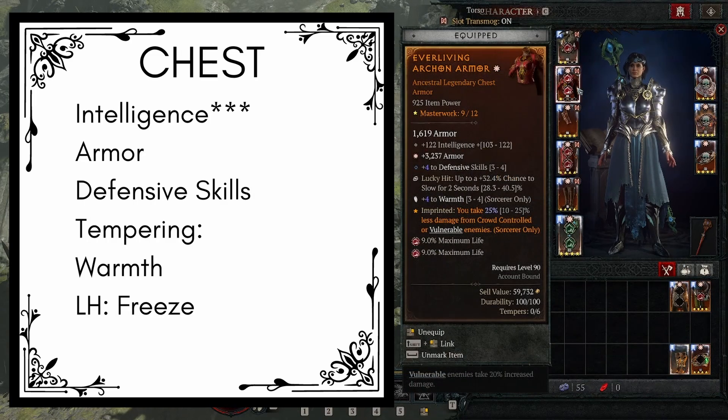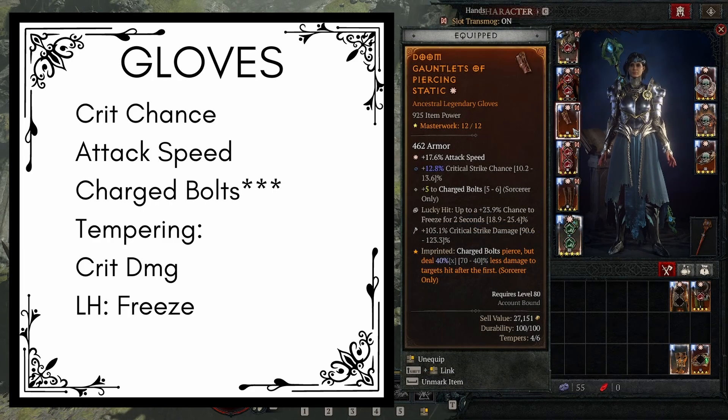Next up we have the chest piece — we're going to be using something with intelligence, armor, and defensive skills. We're going to temper that with warmth and lucky hit percent chance to freeze. For the aspect, we're going to be using everliving, so you take 10 to 25% less damage from CC'd or vulnerable enemies. For the masterworking, we're going to try and masterwork the intelligence. For the gloves, we're using normal gloves with attack speed, critical strike chance, and ranks into charge bolts, tempered with crit damage and lucky hit percent chance to freeze. For the aspect, we're using piercing static so charge bolts pierce but deal 70 to 40% less damage to targets hit after the first. For masterworking, we're going to try and masterwork those ranks into charge bolts.